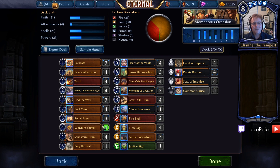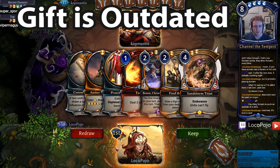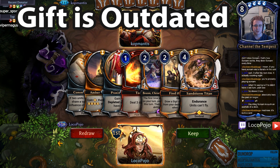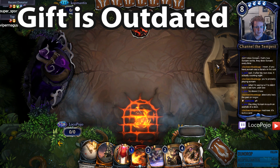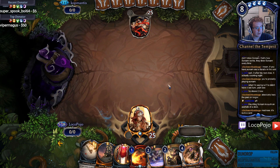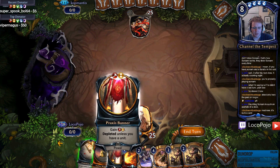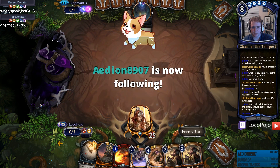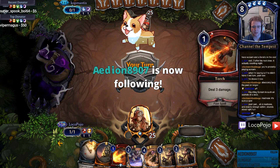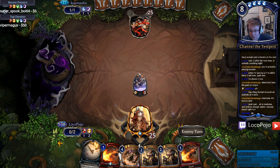That's it for the deck overview — let's go ahead and play some games. Okay, first game — Common Cause, Praxis Banner, and Amber Waystone is a reasonable enough start. Find the Way also gives us extra influence and things to do with Bren. We'll play the Amber Waystone, get Bren out, and the Find the Ways will allow us to slowly ramp Bren. We're totally fine if the opponent kills Bren — if he doesn't pay attention to it, we definitely get to start ramping. If he does, that's one less removal card for the Felm deck.